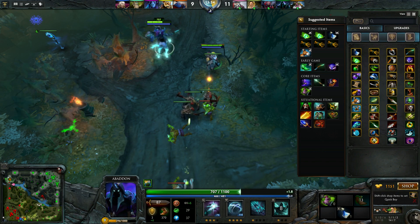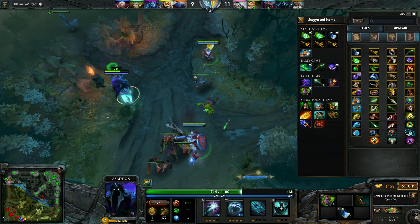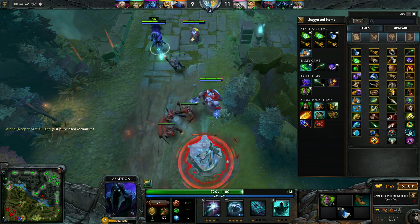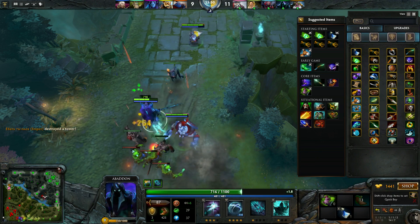I could buy Pipe of Insight. Since we already have Volker and Ogre Magi, we could use some extra magic protection. So let's try to make Pipe of Insight — it will cost me no harm.